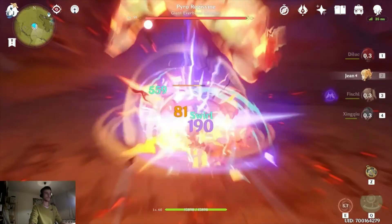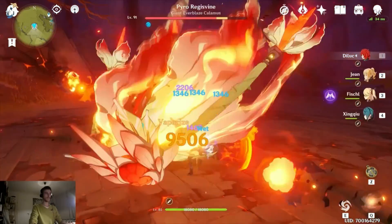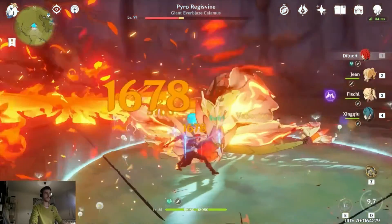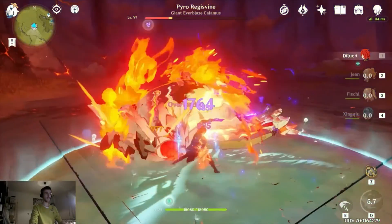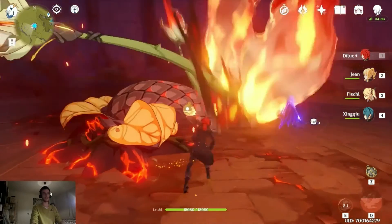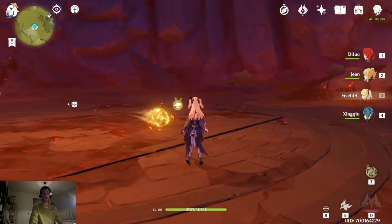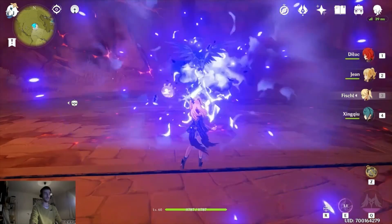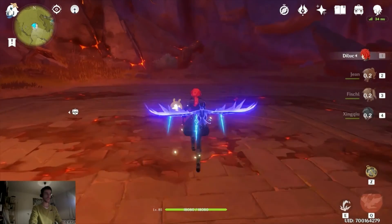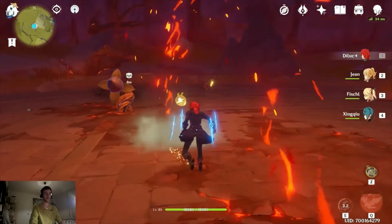Let's drop the bird, break the Pyro Regisvine's core, then use the ultimate. Look at that damage — it's just insane. Then use E, do some normal attacks, Xingqiu procs. One more hit and it's dead — no food used. My three supports are level 60 and they did a great job off-field. The rotation: Fischl drops the bird, Xingqiu uses his E, then swap to Diluc, do two to four basic attacks, proc E, then proc the ultimate.